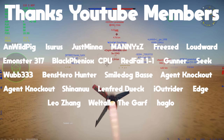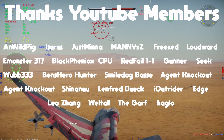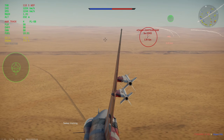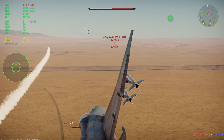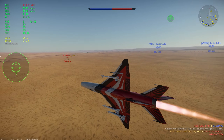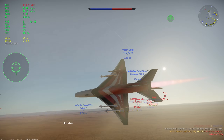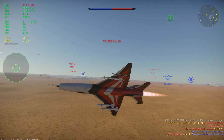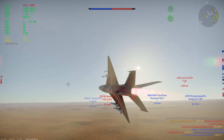Alright everybody, welcome back. We are here today in one of my comfort jets, and actually literally the only reason I ground out the Chinese tree — the J-7E. This is an extremely modern version of the MiG-21, and it was actually in production until 2001, which is only three years before the F-22 entered service in 2004. Kind of wild to think about.